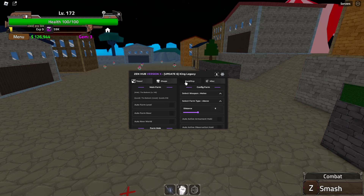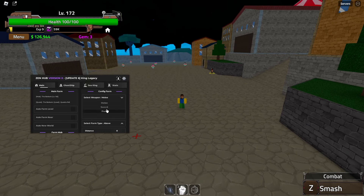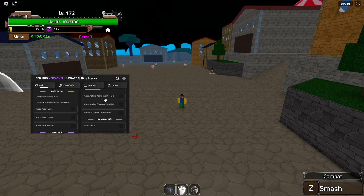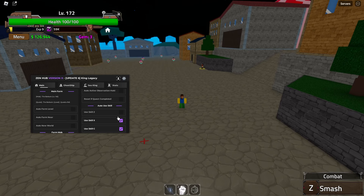So we've got our main tab, ghost ship, sea king, stats, and some other tabs. In the farm tab we've got some things to go over — our config. You want to select your weapon, the type of farm you want to do, and the distance. You can activate hacky one and hacky two, then reset if the quest is completed, and use all the different skill moves as well.